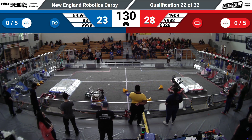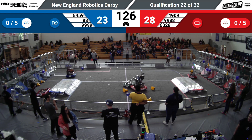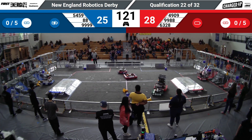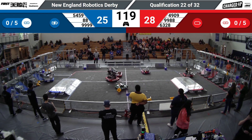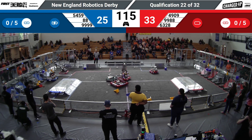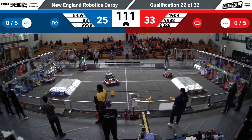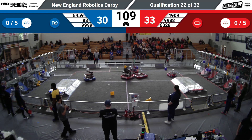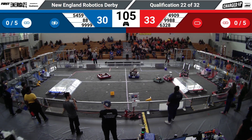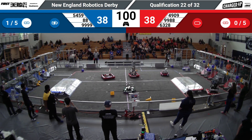And they're off. 6328 zooming across, placing, lining up for another cone placement at the topmost row. TG Squared also lining up for a cone placement into the middle row. 4909 by Onyx making its way over, lining up, and placing it onto the topmost row.